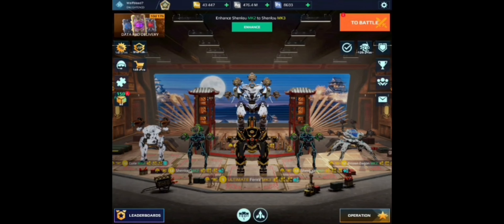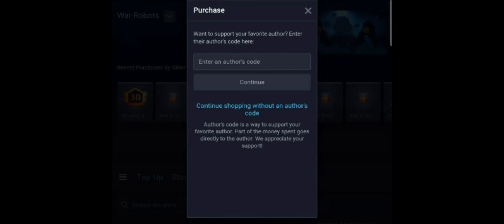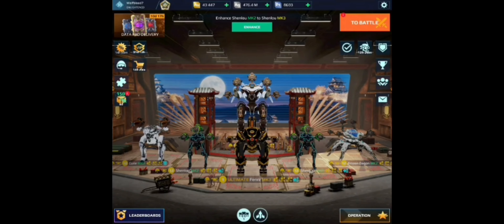Did you know that you can now use my author's code when making purchases on the War Robots webshop? All you have to do is when you're checking out on an item, go to where it says 'enter an author's code' and enter the code wolfblood7. This will give me a little bit of commission on the item and support my channel. Anyway, let's get back to the video.